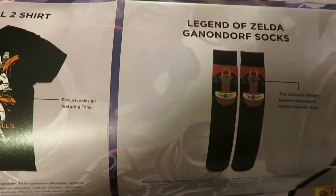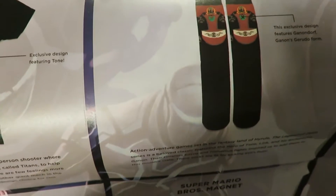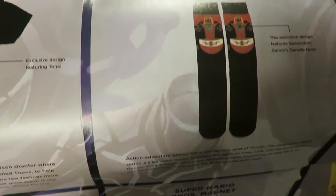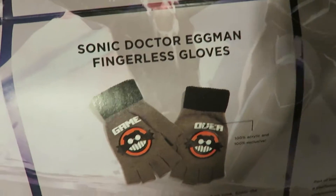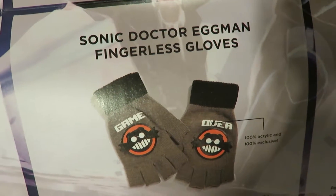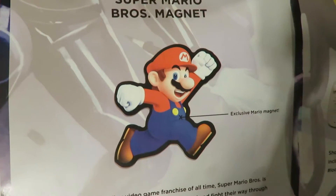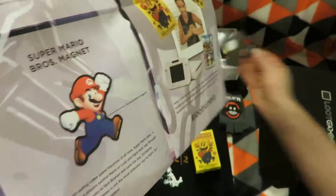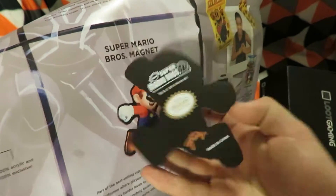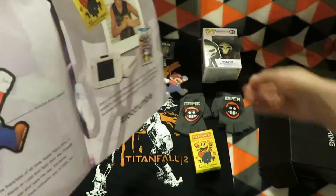The Legend of Zelda Ganondorf socks — the pronunciation is probably going to be wrong or different. The Rumble coin pin, the Sonic Dr. Eggman fingerless gloves, then the Super Mario Bros. exclusive Mario magnet. I can't see anything that's saying it's a Loot Crate one.